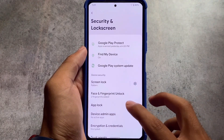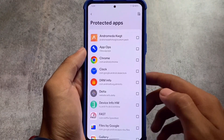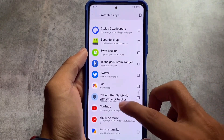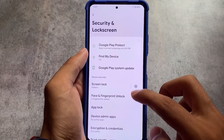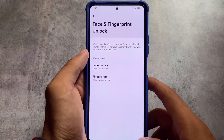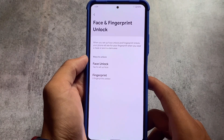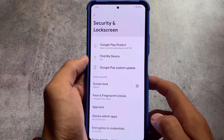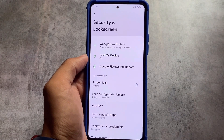Moving on to security-related things — face lock and fingerprint lock are expectedly already there. You can even use the app locker if you want. App locker plays an important role for some users, and if you're one of those users who use app lock on their devices, the option is already here. You can use face unlock and fingerprint — both options are present.